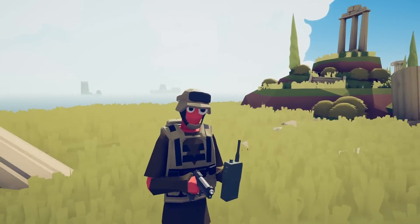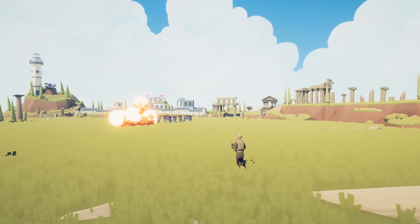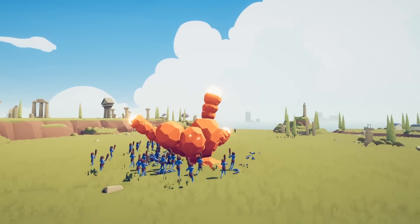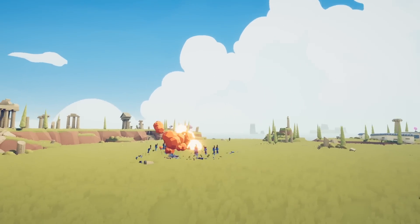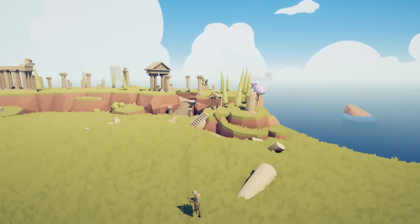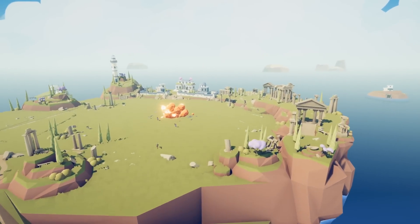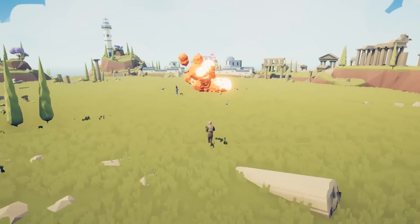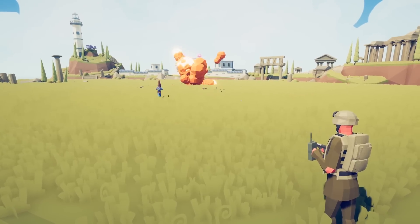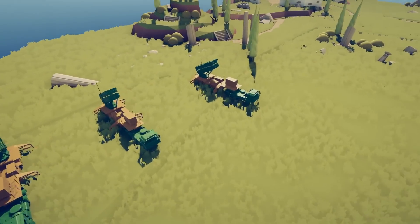This guy is an airstrike caller — you can tell by the microphone handset. He calls in the airstrike and, as you can see, the airstrike is occurring. But from where? There's no plane — there's a secret invisible plane causing it. There you go — shoot those stragglers with your pistol. You've got an airstrike caller!